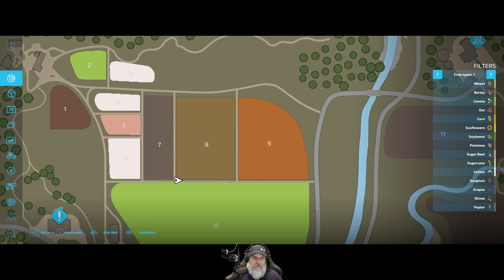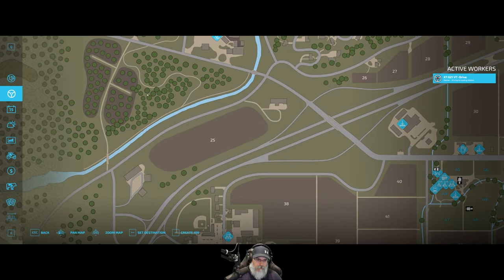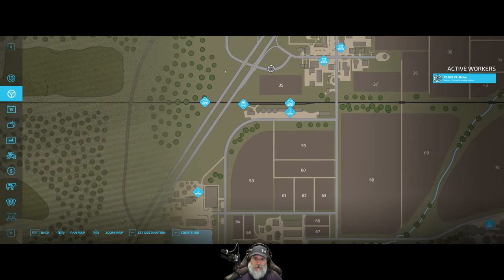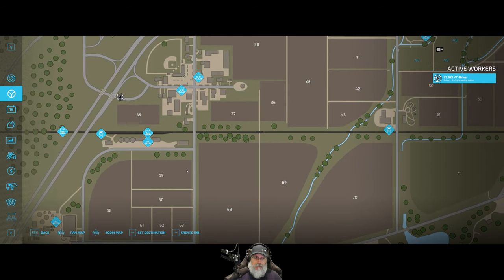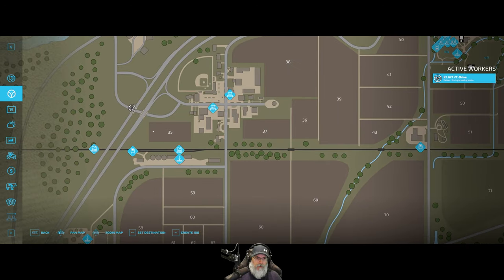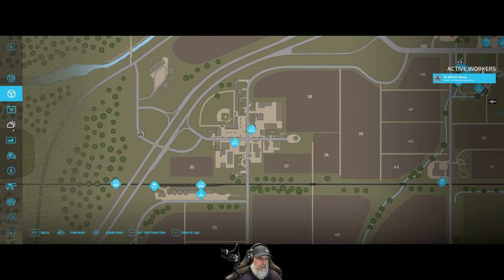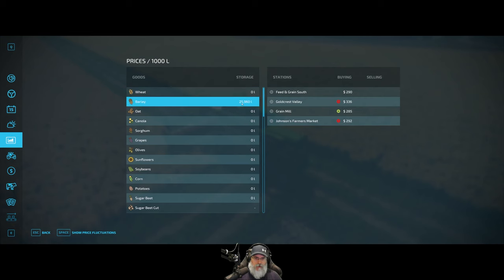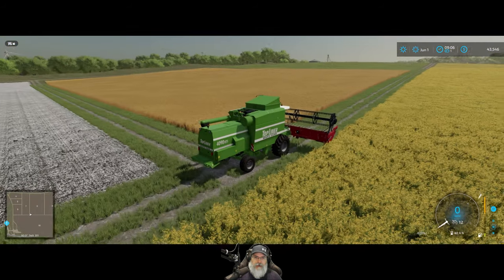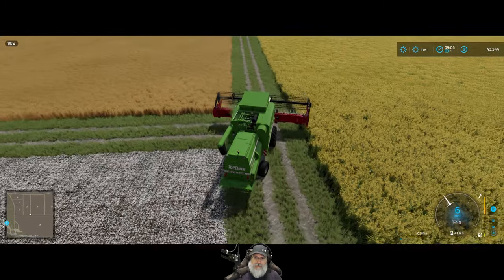Okay, we are at the field — let's check on our worker. They're coming towards me — did they already drop the grain off? Yeah, because they're heading back. We can tell by looking here at barley — yep, we have 25,960 liters in storage. Fantastic! I'm going to do the headland and then turn this over to a worker as well.